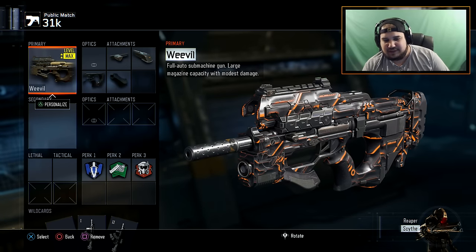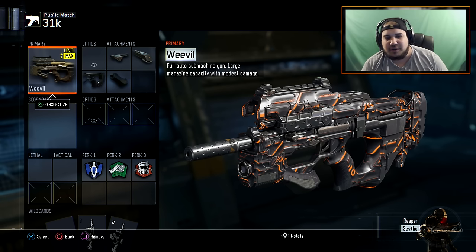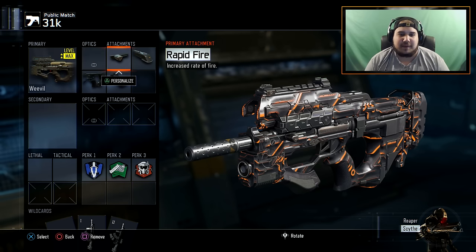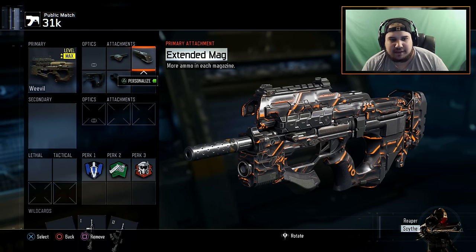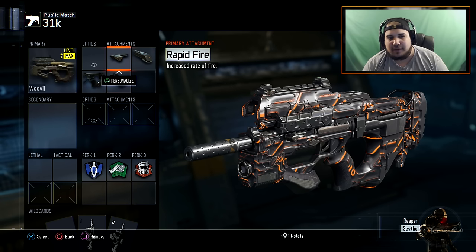The Weevil is a beast, by the way. If you have not used this SMG you need to use it. Stop using the VMP, stop using the Kuda, don't be a sweat — go ahead and use the Weevil, man. This is just as sweaty of a gun pretty much. This thing is an absolute beast once you put the right attachments on and know the perfect playstyle. Attachments: rapid fire, extended mags, grip, and quick draw.